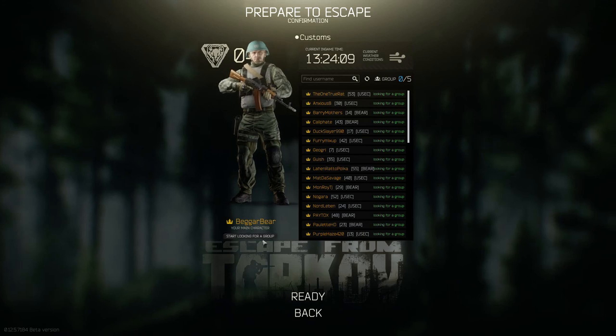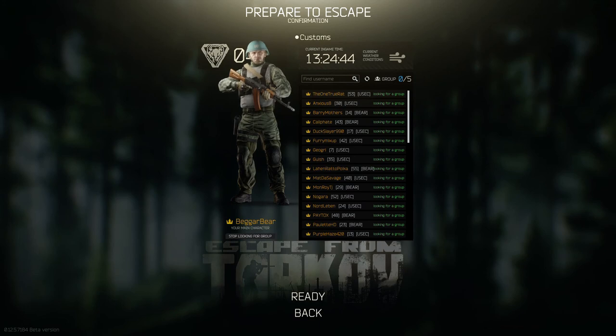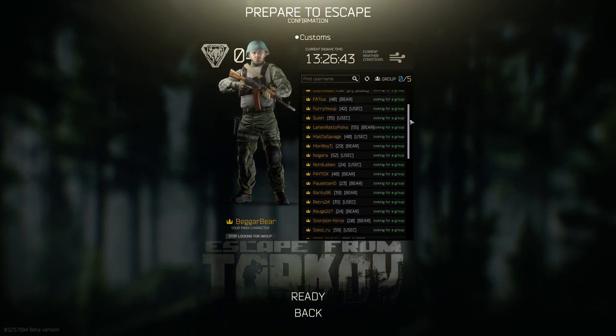Next you choose to squad up or go it alone. It can be difficult to find squads with randoms, so you're usually just better off playing with friends. Here I'll be going in alone — it's a lot quicker that way.